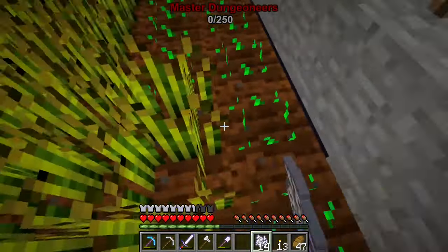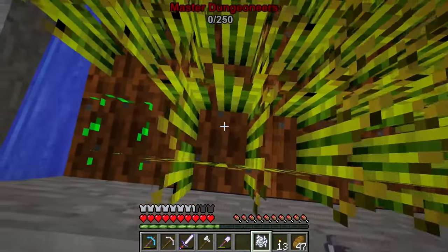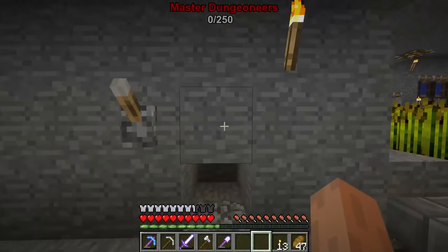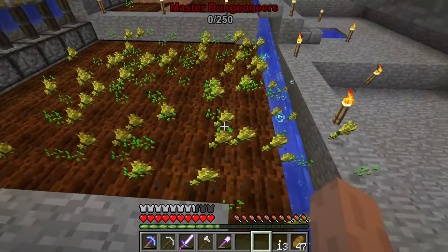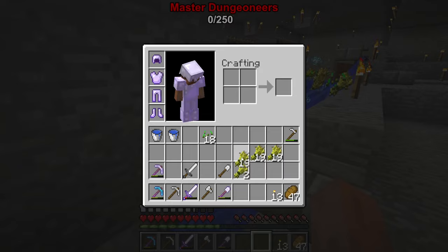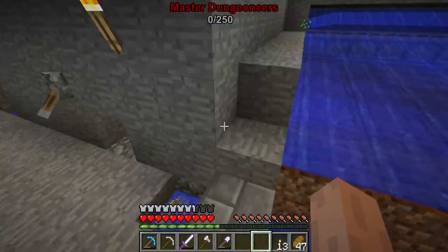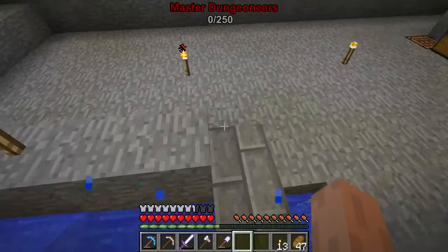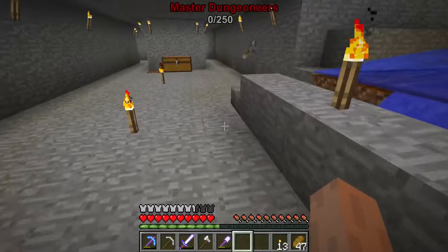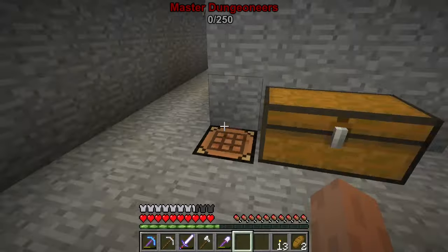Oh, it tried to pull a sneaky on me! Bam, look at that — that was nice. Judging by how it pushed it all, we should have a stack. We're going to quickly shut that off and go make this into bread so I can see how much I get. Two stacks — that's a nice little refill.